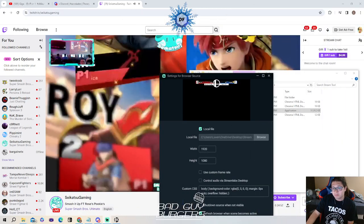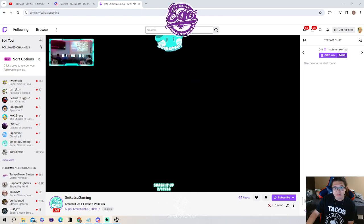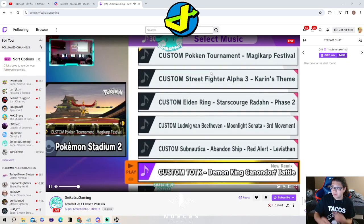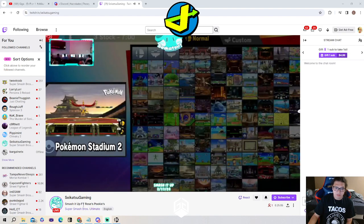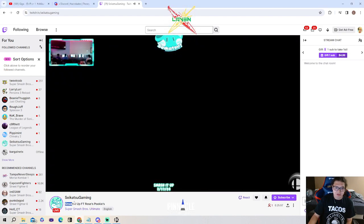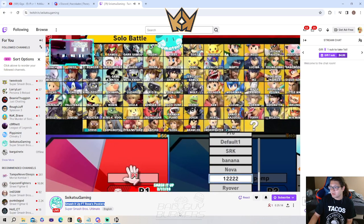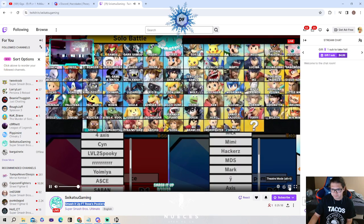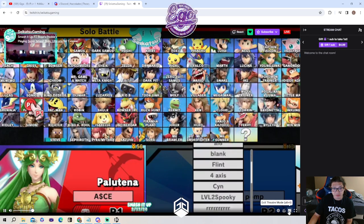Oh hey, look — a computer screen. Cool. Close that, close that. Oh hey, look — the logos are here too, and the logos are on the other side. Smash it up featuring Rosie's pookies! I do admit the logos are kind of hard to see because they're at the bottom. It looks a little better but you won't really notice it too much in the gameplay.